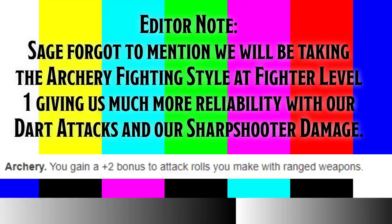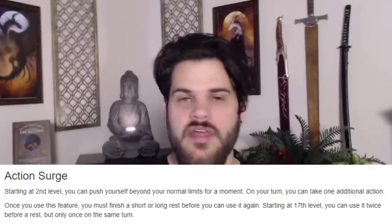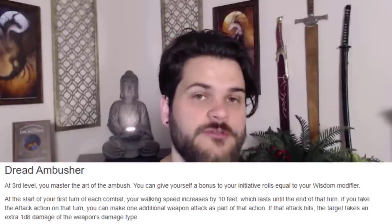Now let's bounce over to Fighter. At the next Fighter level we get Action Surge, which synergizes fantastically with Gloomstalker because Gloomstalker gives us an extra attack on our first round. If we use Action Surge on that first round, we get that extra attack again — so instead of the normal 3 attacks, we can end up with 6 attacks on our first turn. Nasty damage output. This is usually when I'd recommend using Action Surge for maximum value — you get 3 attacks instead of 2, so why not?